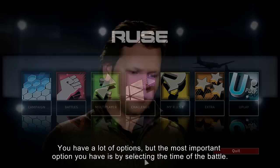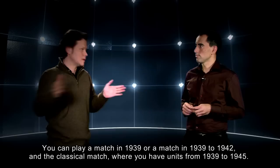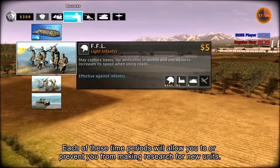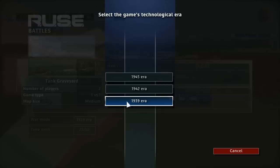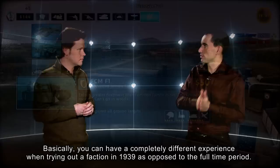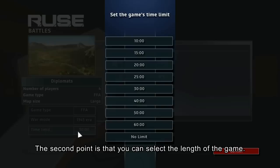Alexi, what are these multiplayer options and how can they change your experience? You have a lot of options, but the most important is selecting the time period of the battle. You can play a match set in 1939, or from 1939 to 1942, or the classical match covering 1939 to 1945. Each time period will allow or prevent you from researching new units — for example, in 1939 you have no research available, giving you a very limited unit roster.